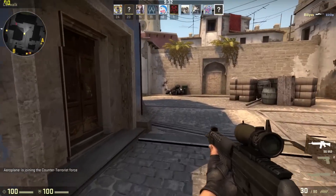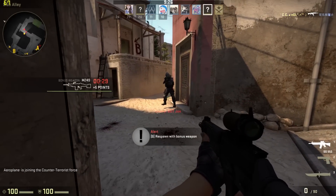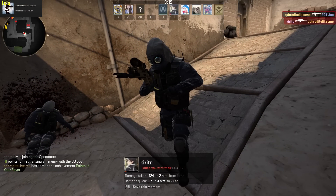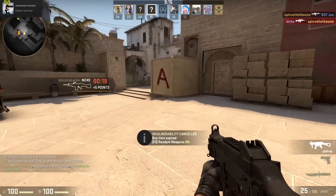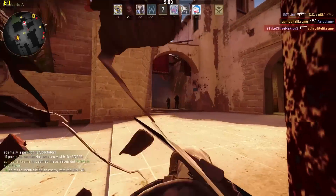Anyway, even when there are things happening, like here, you're gonna see me get my butt kicked, and even when things are happening, the Mi Notebook Air 13.3 had no issues hitting above 60 FPS here. So CSGO, no issues. Let me just show you a little more footage of me finding new sad ways to get killed.